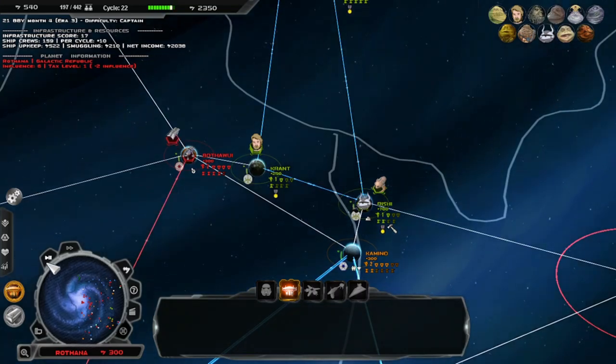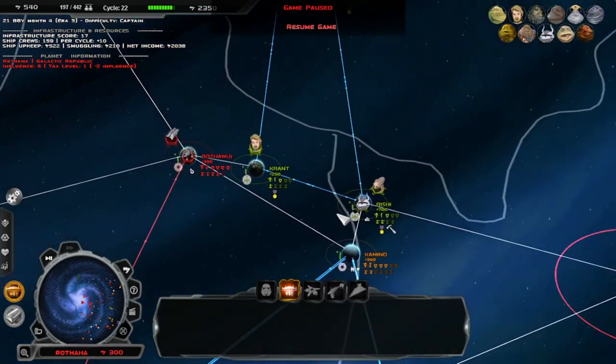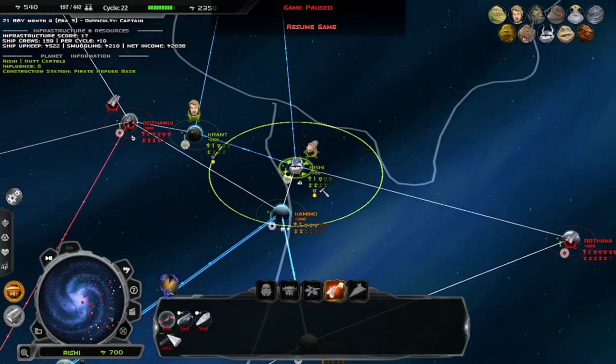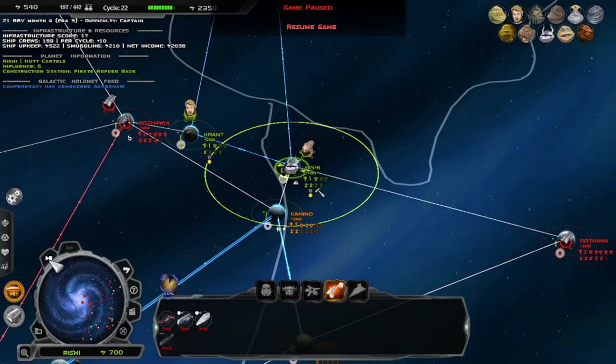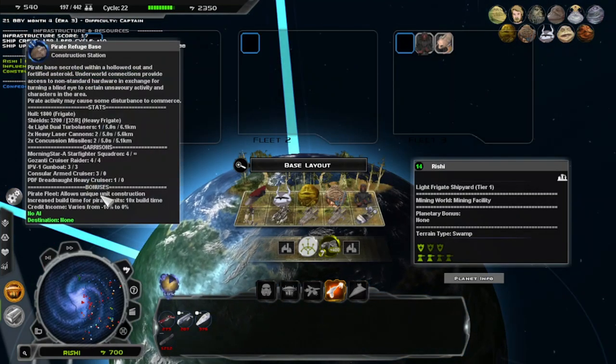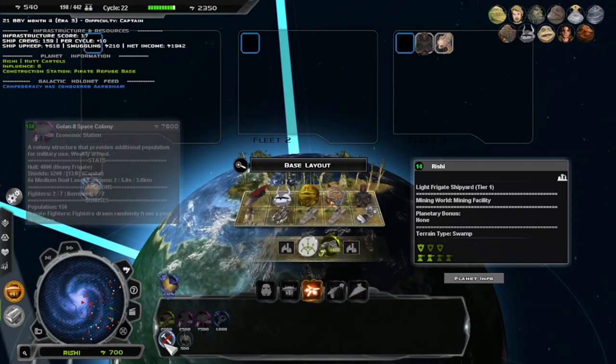They're building up a fleet. I don't like that they're building up a fleet to kill us. We seem to get the same amount of ships, so let's actually sell that because it's not worth it — we get the same amount somewhere else.